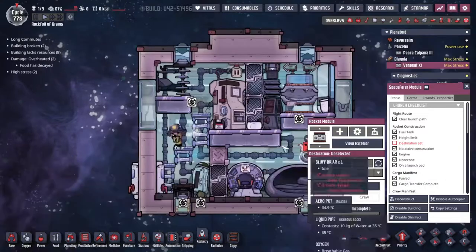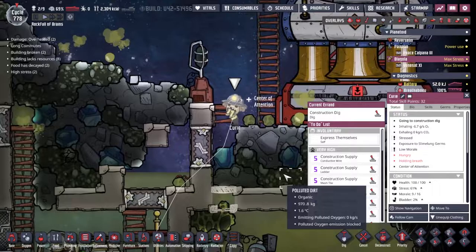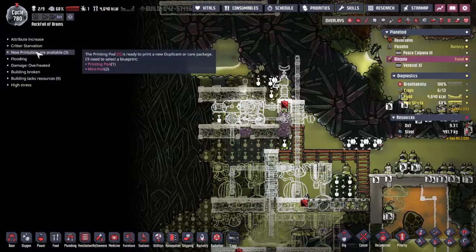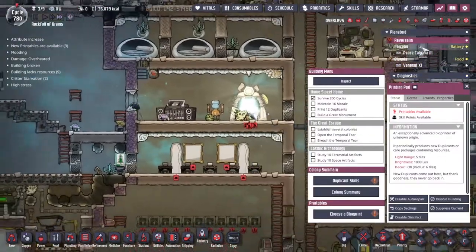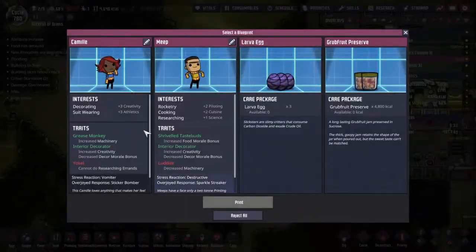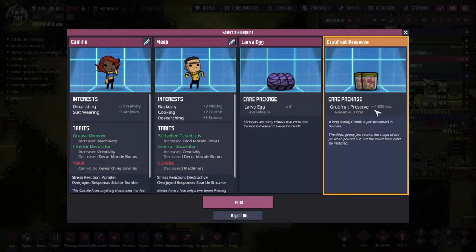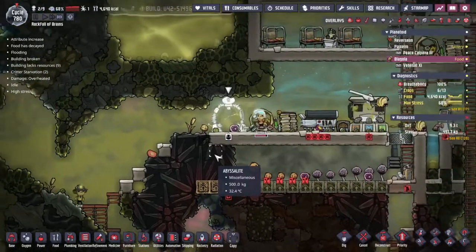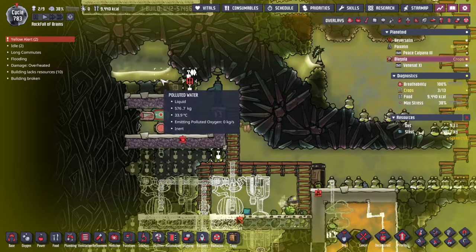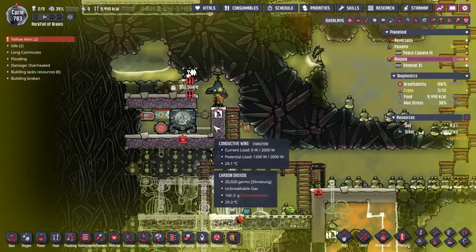We're down to 60% so we can let her back out of the rocket — it's not a gulag, honestly. Next attempt at the printer — do we have a farmer or food? Larva grub fruit preserve, no farmer. I will take this one — it's only 4,000 calories but it's a good start. We've taken some time about it but we are ready to let loose the water from up here.